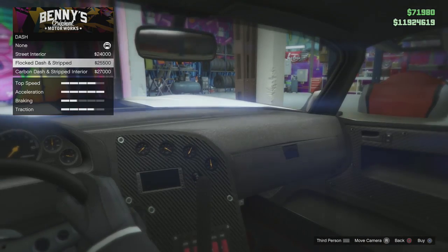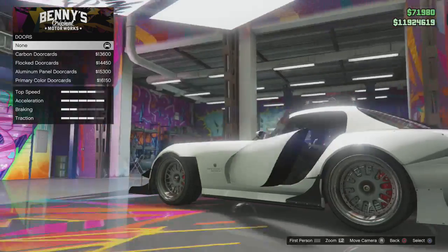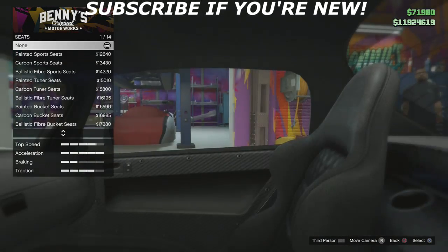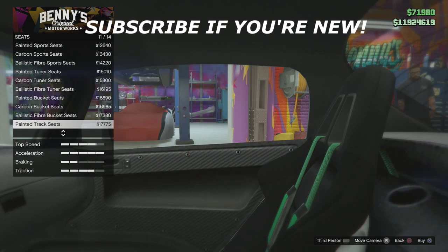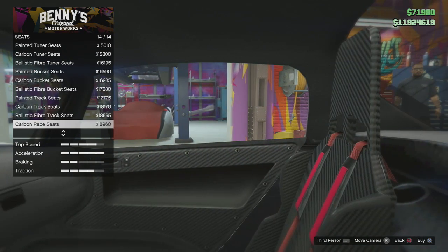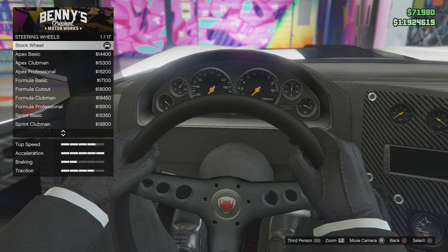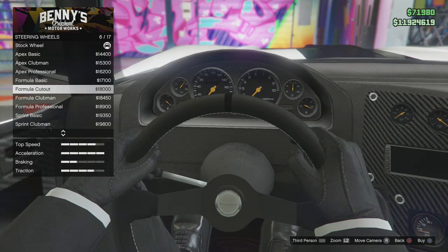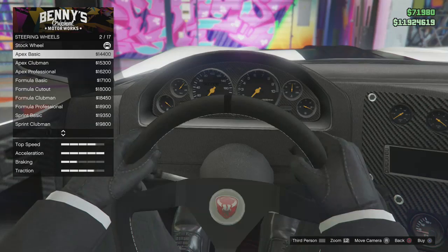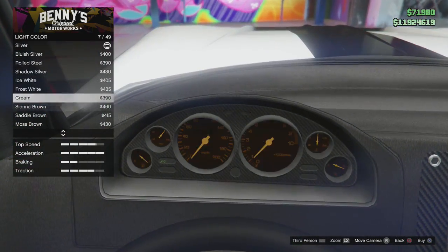Obviously you can do the ornaments and the dash - there are four dash options which you can quickly flick through. You can pause the video if you want to. I just want to get this done as quickly as possible so there are no more technical difficulties. The carbon fibre seats look amazing but it's a really hefty amount, so make sure you have maybe an extra £100,000-£200,000 just to upgrade the car's performance.